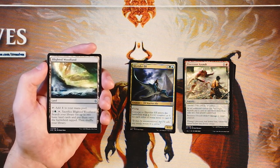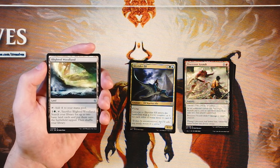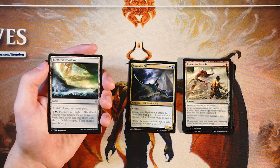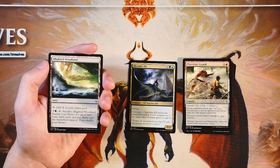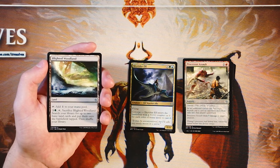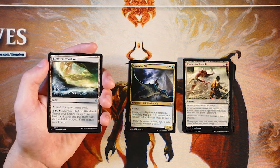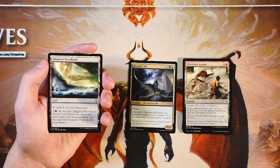Our last uncommon is Blighted Woodland. It's a land that taps for one generic mana. These are part of a cycle — one for every color. You can pay three and a green, tap it, sacrifice it, search your library for up to two basic land cards, and put them onto the battlefield tapped, then shuffle your library. What's really nice is it goes very well with Skyrider Elf. If we were drafting, there's a good chance this would wheel since it isn't great by itself, but it helps in the Converge deck by fetching two basics of any type — getting your one-of Mountain or Plains to help power up the Skyrider Elf. For a mid to late game pickup, utility lands like this are very good to have.